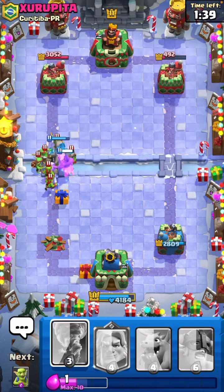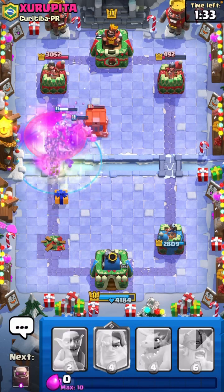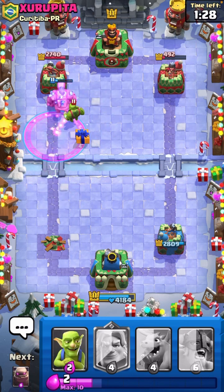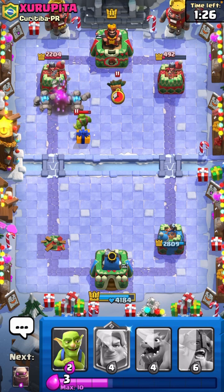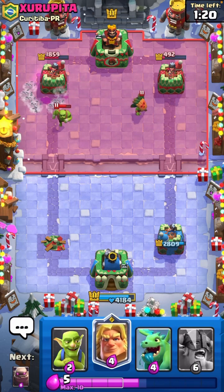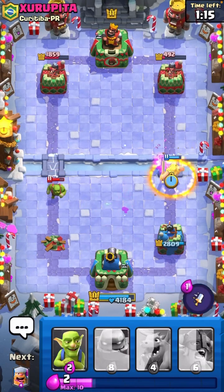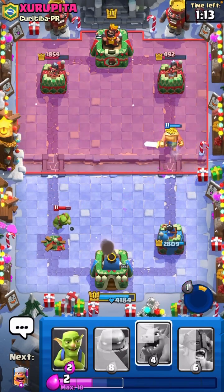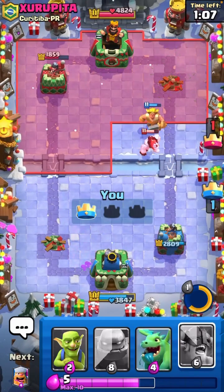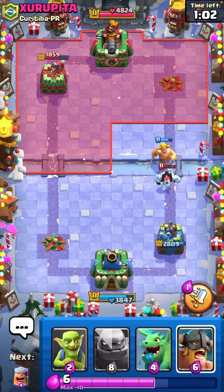That's not great. I really need double Elixir before I start pushing. I think I'm still chilling though — I dealt more damage. I'm going to Golden Knight and then pop the ability really fast on this because he doesn't have his Ice Spirit anymore. So maybe he'll choke something. Yeah, that's tower. The new Golden Knight dash is so broken — I don't know why they added it. Like, it just pathfinds all kinds of weird.